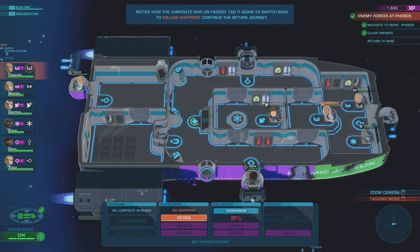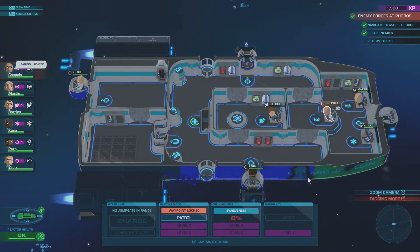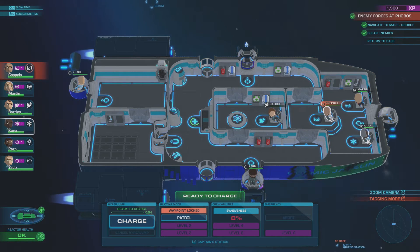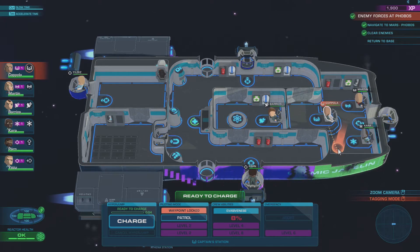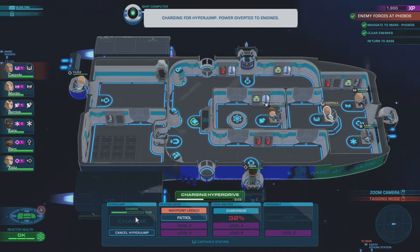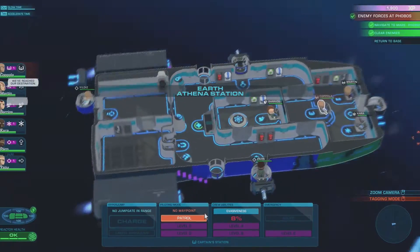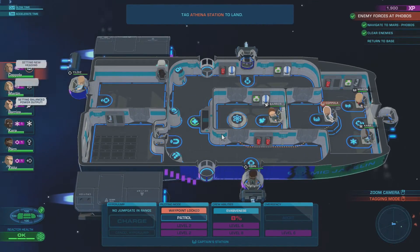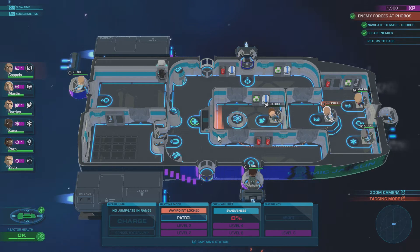Continue the return journey. Tag it again — you're it, tag, you're it. I'm going to charge that up again. Okay, return to base. And the base is tagged, and we head back. We'll see what coming back with a little bit of damage does — the ship's fine.